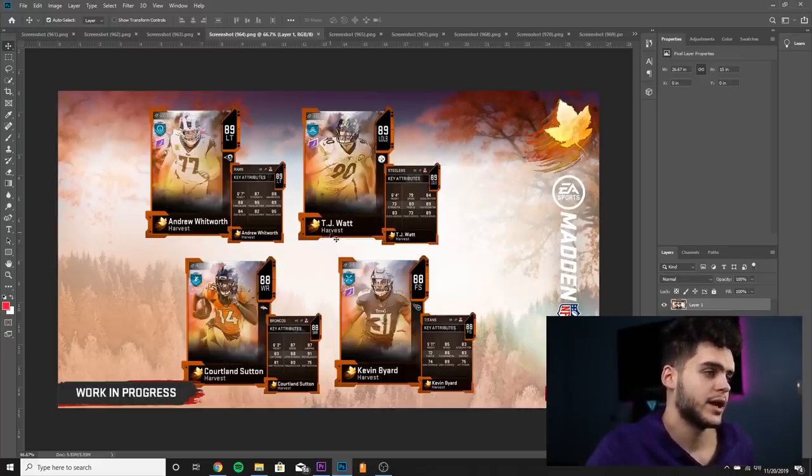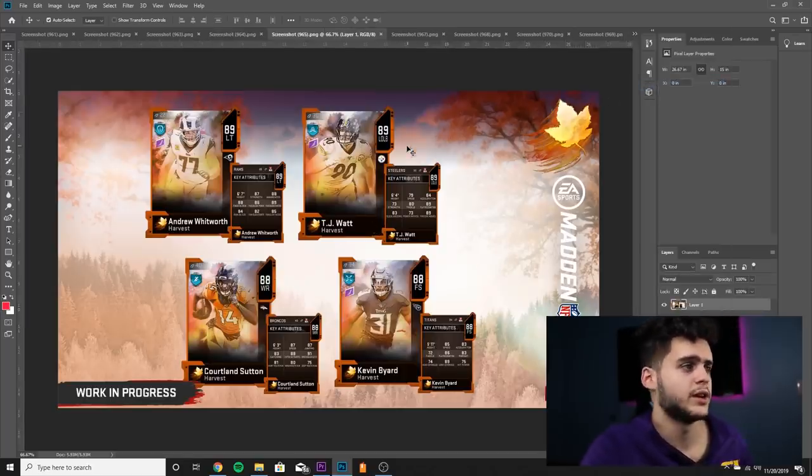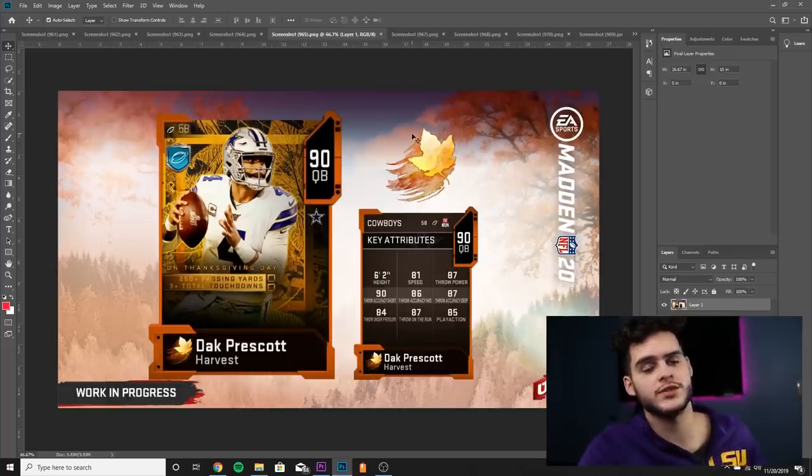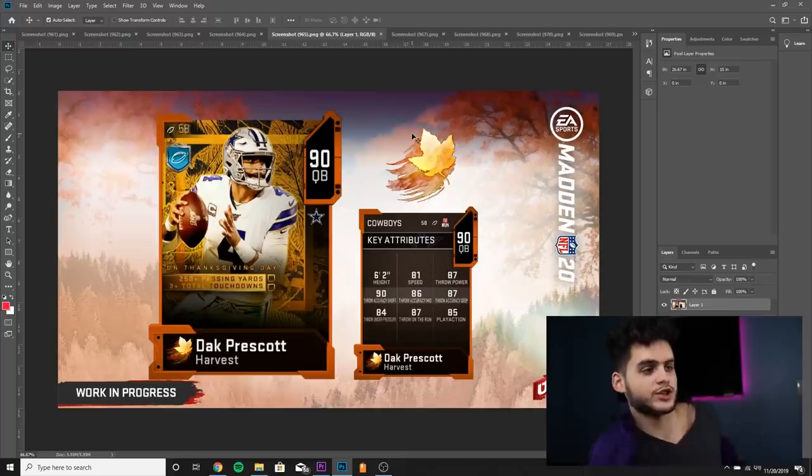Andrew Whitworth — 87 strength, high 80s pass blocking, low 80s run blocking — well-rounded card, so that's a plus. Next we got the first Turkey Trotter, which is important because these are the key cards. By the way, I'm getting really hot so I'm gonna take the sweatshirt off — don't feel like getting any comments about that. Let's keep going.